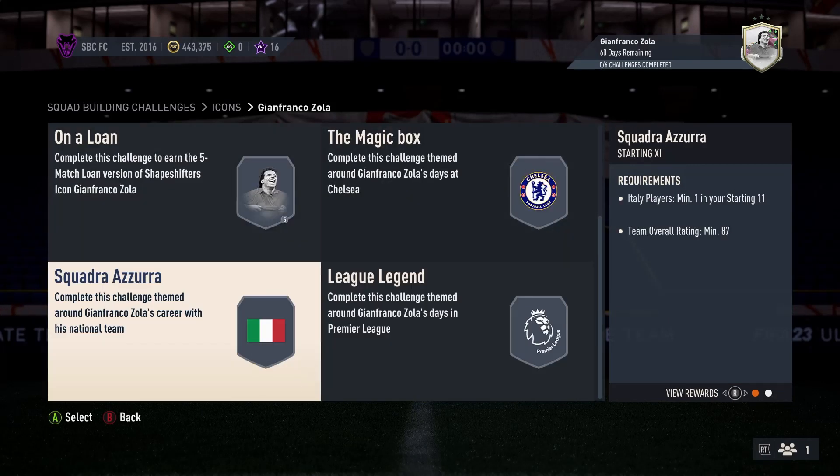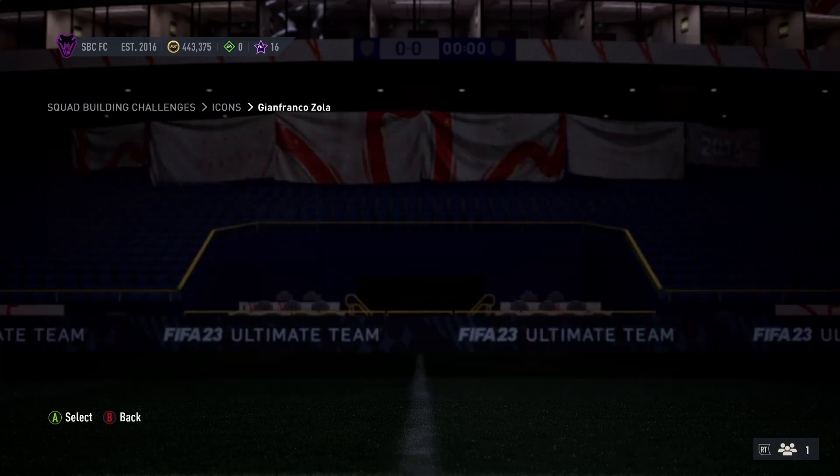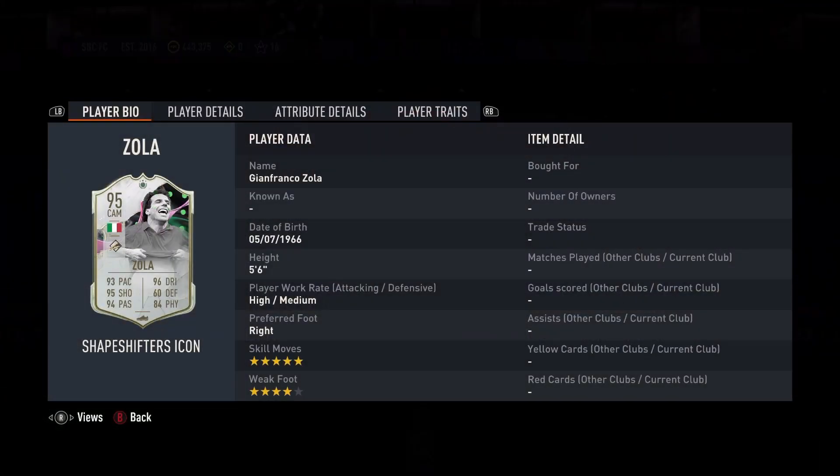You need 1 Chelsea, 1 Italy, 1 Premier League - so Chelsea players, most likely Mendy's your most common player for that. 6 squads when you break it down - it's like 3 relatively easy, 3 not so bad. 5-star, 4-star, high medium. Stats: 93 pace, 95 shooting, 94 passing, 96 dribbling, 6 defending, and 84 physical.